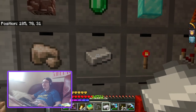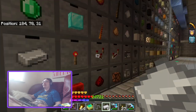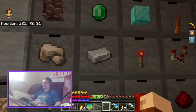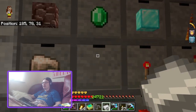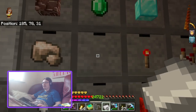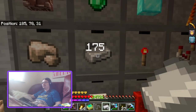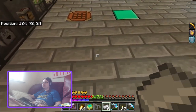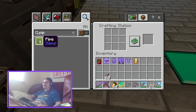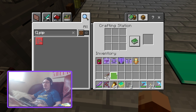If I take all of the iron ingots from the chest out, now all of them have essence. So now if I shift-right-click, they work perfectly fine. If you are adding this to a pre-existing world, that is something you have to be mindful of.